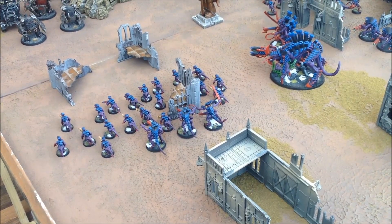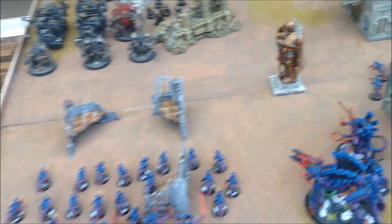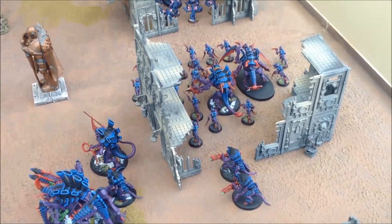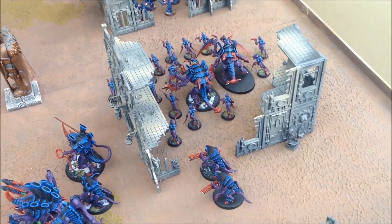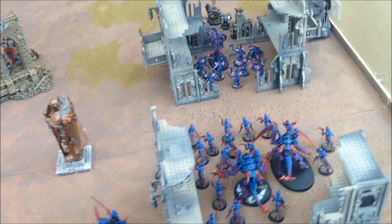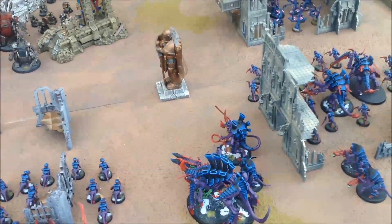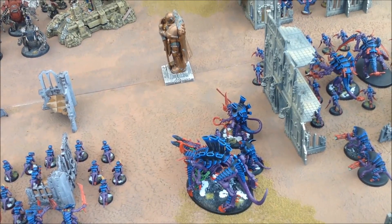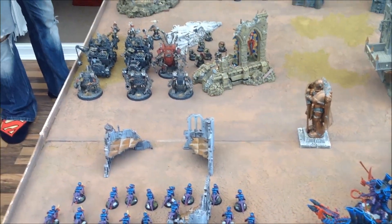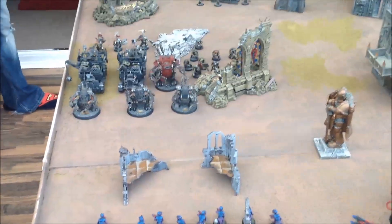Moving phase for the Tyranids: moved the Tyrannofex and Hive Tyrant over to support the Termagants and Tyranid Warriors. The Hormagants have already moved and are running — jumping past the Carnifexes. The Carnifexes moved up and the Hive Guard swiveled to get in range as the Orcs close in. The Genestealers moved forward hoping to assault the Looters. In the Psychic Phase we failed to cast Catalyst — I was hoping to give the Termagants Feel No Pain — but we did cast Warp Blast, destroying the Death Dread's arm and taking a hull point. Weapon destroyed and one hull point — not too bad. Let's do shooting.